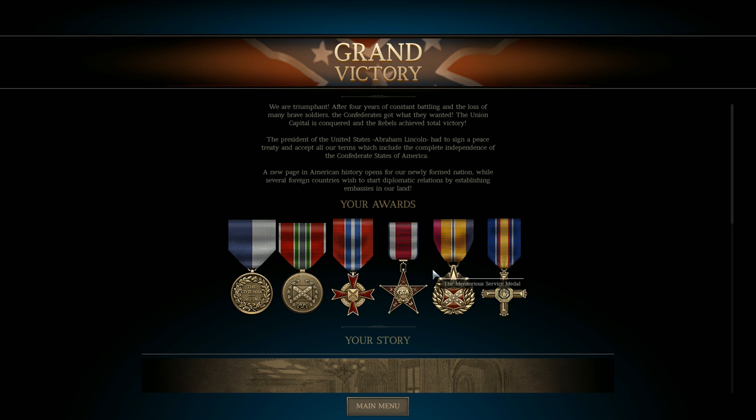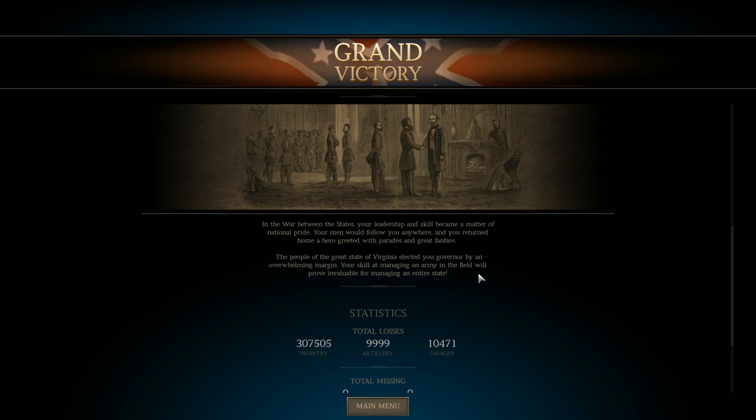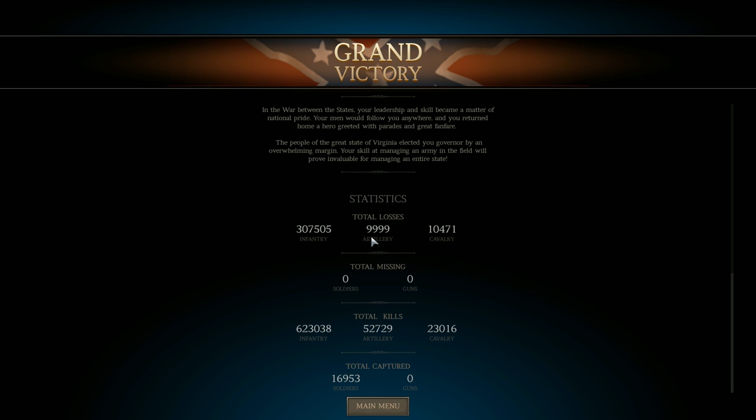After four years of constant battling and the loss of many brave soldiers, the Confederates got what they wanted. The Union capital was conquered and the rebels achieved total victory. President Abraham Lincoln had to sign a peace treaty and accept all our terms, which included the complete independence of the Confederate States of America. A new page in American history opens for our newly formed nation, while several foreign countries wished to start diplomatic relations. In the war between the states, your leadership and skill became a matter of national pride. The people of Virginia elected you governor by an overwhelming margin. 9,999 artillerymen, 10,000 cavalry, 300,000 infantry lost.